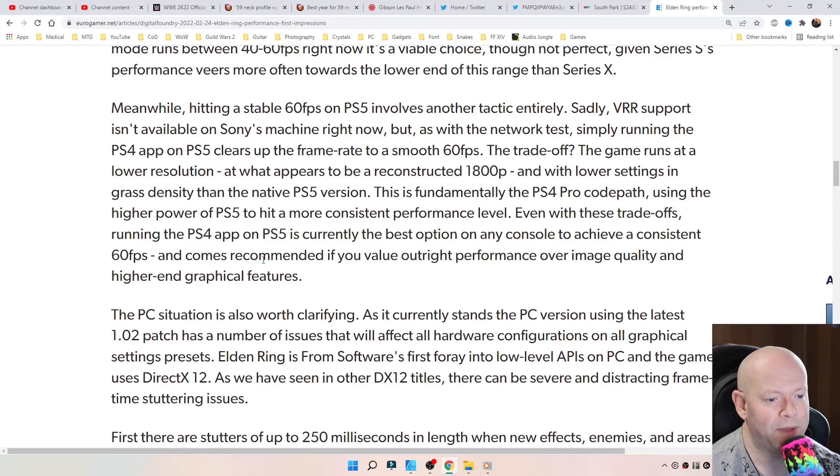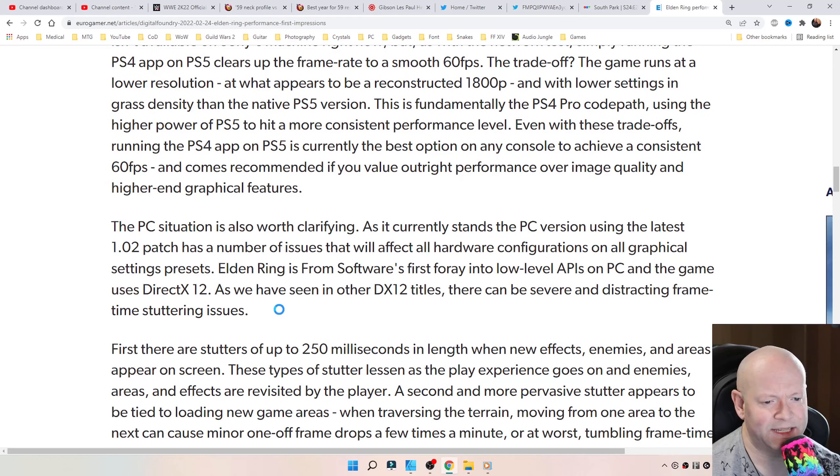It comes recommended if you value outright performance over image quality and higher-end graphical features. The PC situation is also worth clarifying. The PC version, using the latest 1.02 patch, has a number of issues that will affect all hardware configurations. On all graphical setting presets, Elden Ring is FromSoftware's first foray into low-level APIs on PC, and the game uses DirectX 12. As we've seen in other DX12 titles, there can be severe and distracting framerate stutter issues.